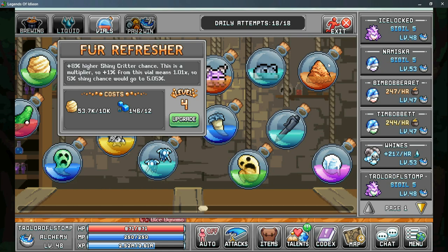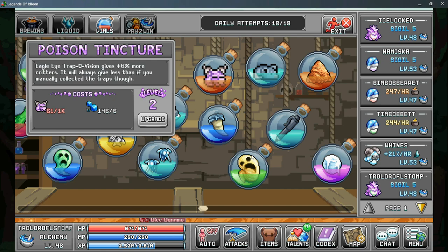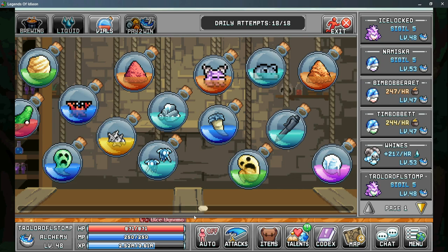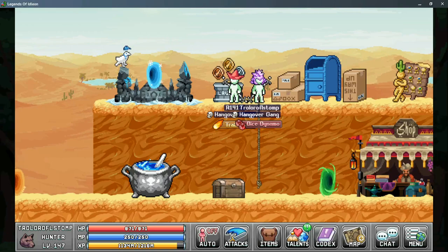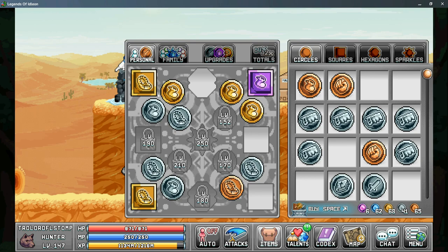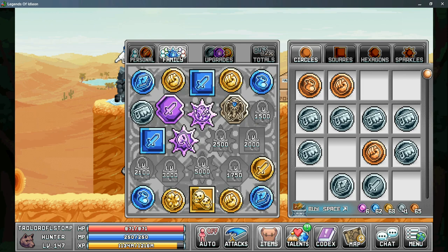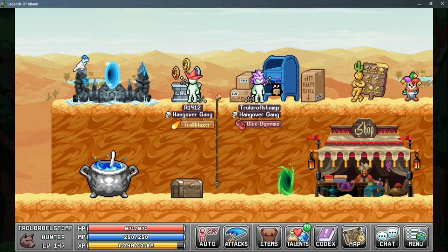For vials, priority should be fur refresher and orange malt as both give higher shiny critter chance. If you can get poison tincture it gives more critters when you use eagle eye, and if your trapping is high enough to unlock goosey glug it gives more base critters from your traps. Don't forget your obols — these can increase trapping power and agility. For the personal tab, fill with as many trapping obols as you can, then fill out the rest with agility obols. The family tab is shared between all characters and can give another boost to trapping across your account.